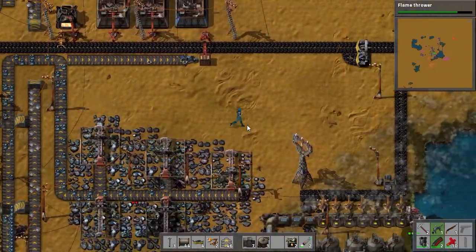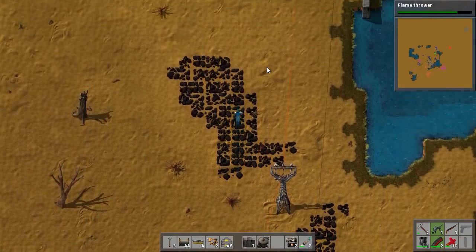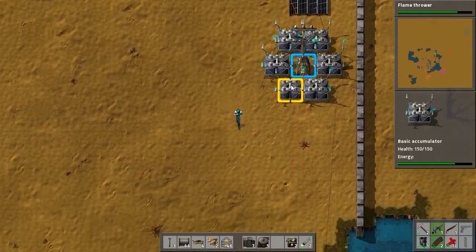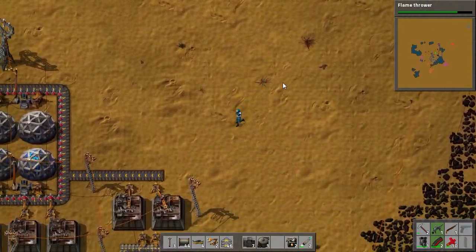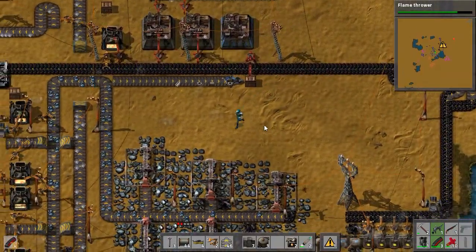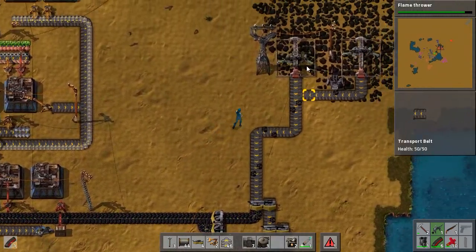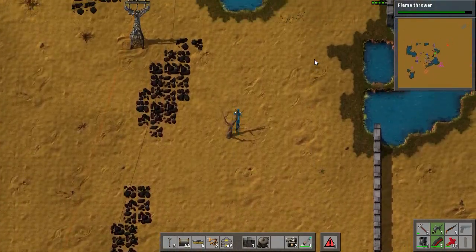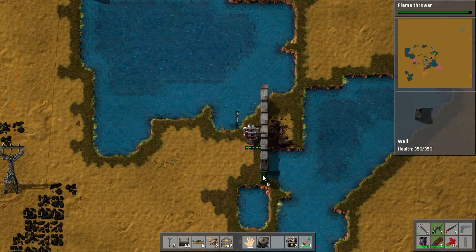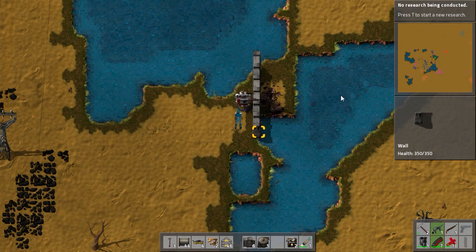Iron production is back on track. Nothing has luckily harmed our coal production so that's going along fine. The solar panels and accumulators up here are doing fine — the more of them we can get the better, just to avoid angering the locals more than we have to. But as it is right now, we're past that stage — we are at total war. I want those guys gone. They managed to damage the turret through the wall, but the turret did take care of this invasion.